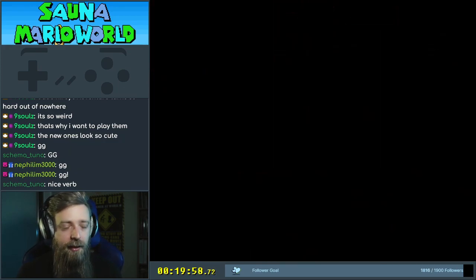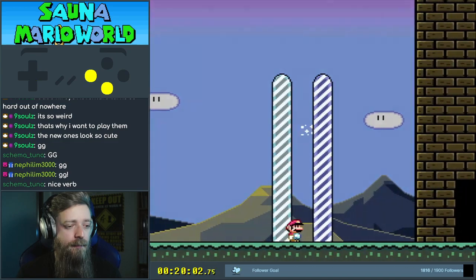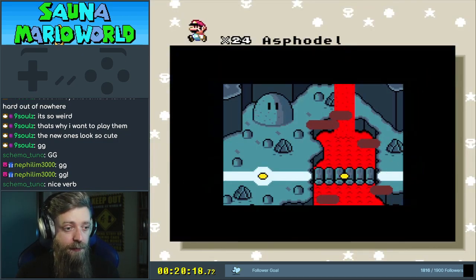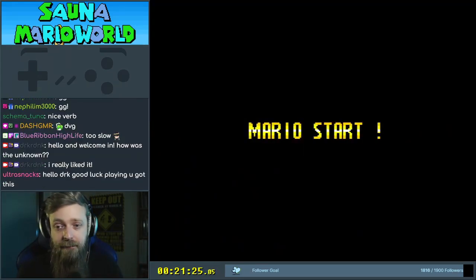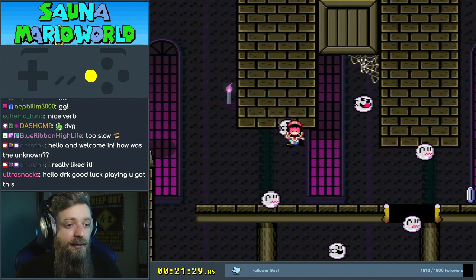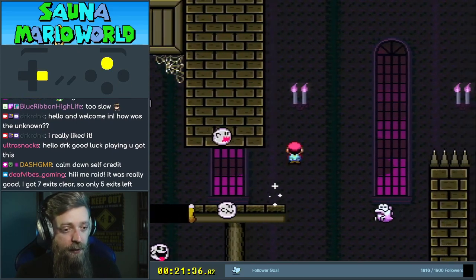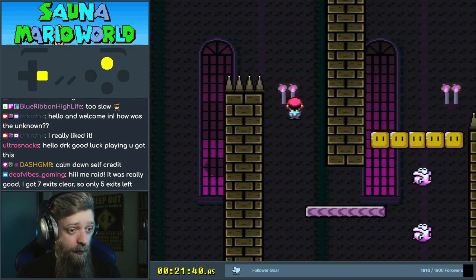Alright, upper deck. There we go. It's a fine level. This is a cool game. Nice overworld too. Suspirium. And yeah, the unknown is a Jordan special. Jordan, author of Orcus — but there's only five left and it has 42 in total. It's been a while since I've played that one.